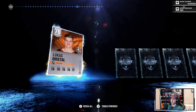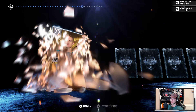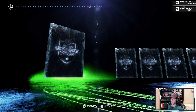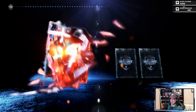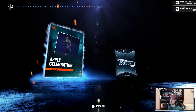Lucas Dostal is a silver. Leo Carlson is a silver - bro, this is wild. Gold Trevor Zegras, okay. Troy Terry. That is an icon X-factor - W! We got a head coach, some captains, sellies, and a power-up icon.